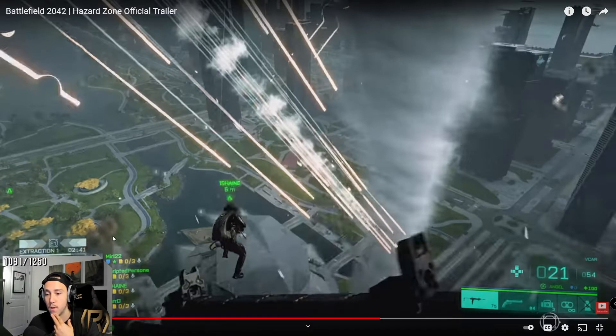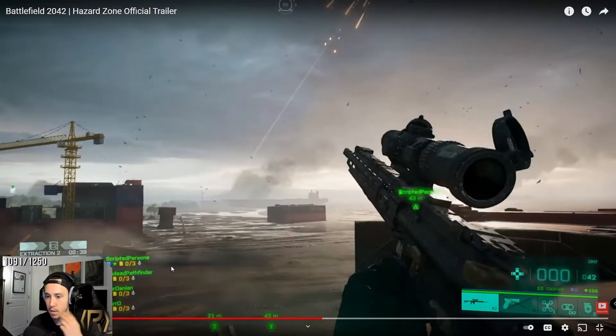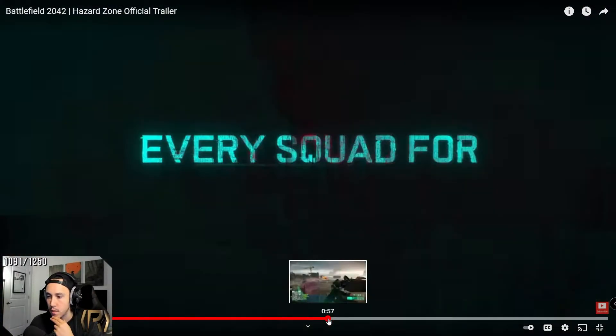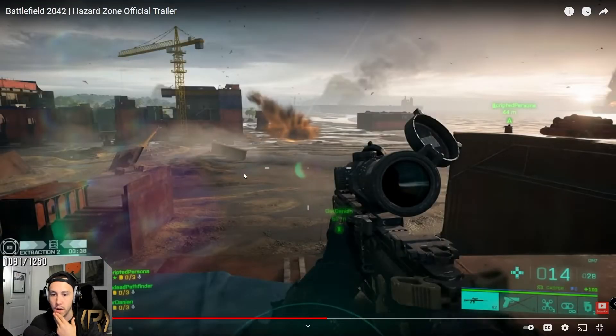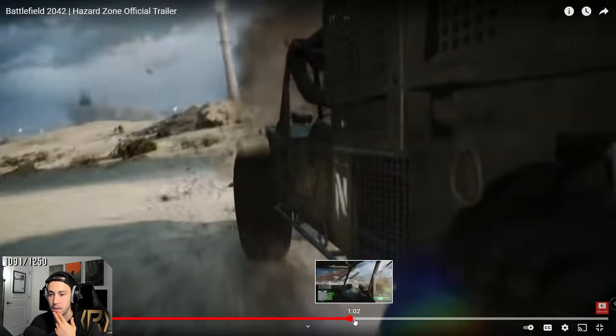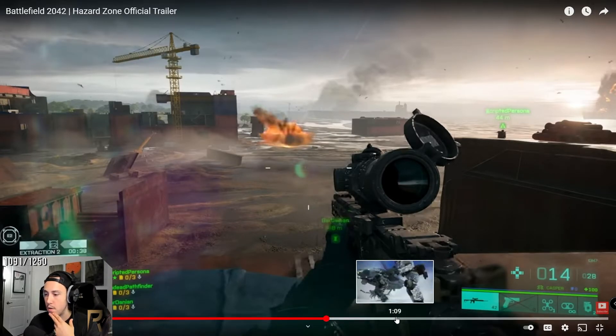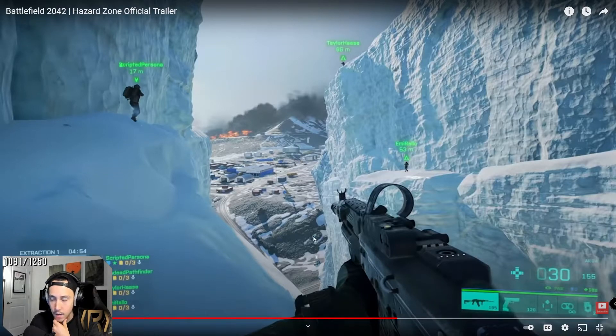It's clearly a squad of four. We saw some things where it was like squads of three — like this one's three, oh that one's four. So it's three to four players. Same kind of HUD, there's an extraction zone. Maybe it's the same for everybody — so that's E1 extraction for these guys, and this is E2. I guess you have to wait for extraction.